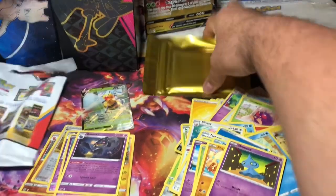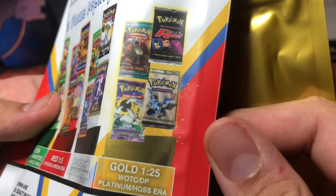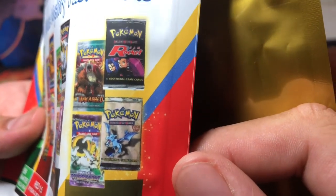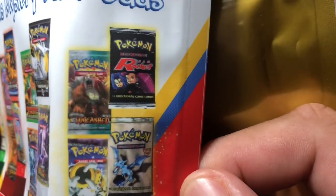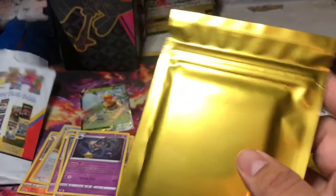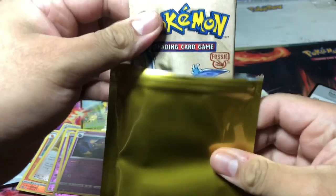All right, so this is the gold pack. We can get one of these old packs right here — a Jungle or a Team Rocket. Oh, I want this one! I've never opened that. These packs are definitely worth quite a bit of money, they're like two hundred dollars if I'm correct. Oh, it's a Jungle set — let's go!